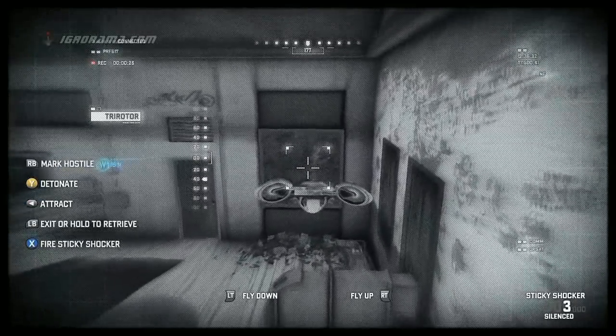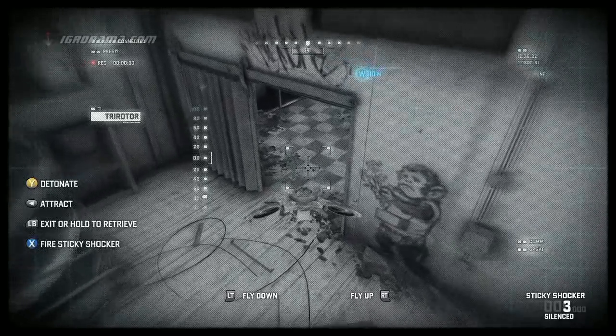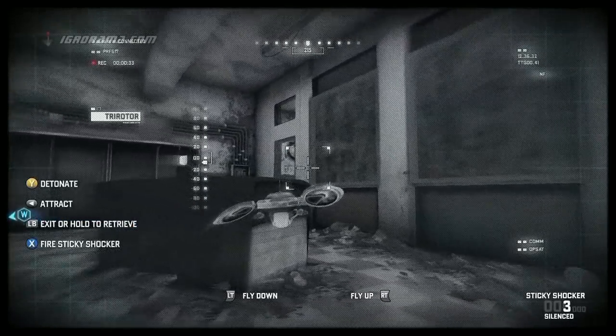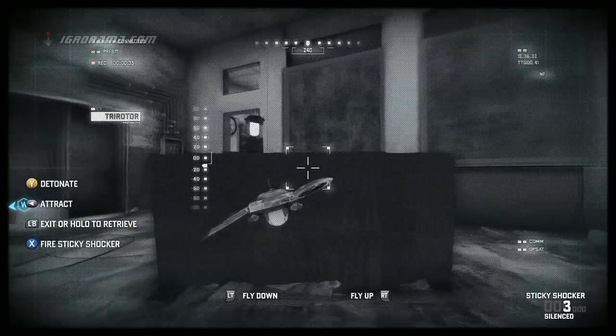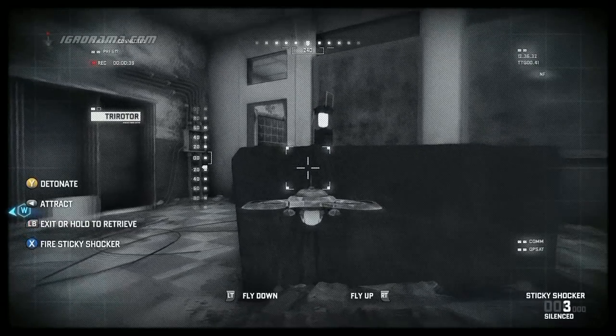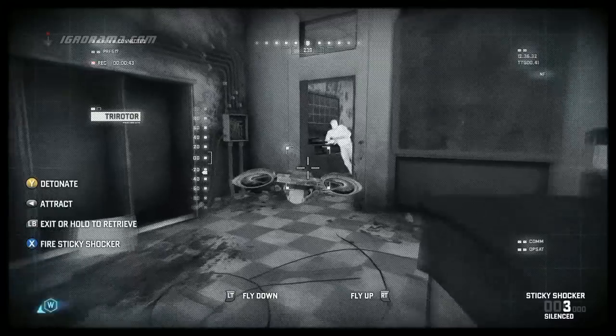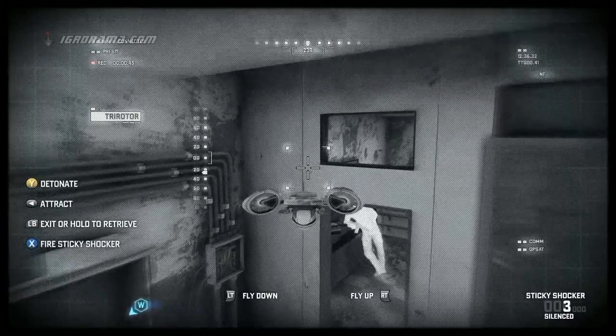The Tri-Rotor can also mark enemies that are out of line of sight, perform non-lethal takedowns, attract enemies, or detonate itself if things get messy. We have to be careful, though — the Tri-Rotor makes noise of its own and is visible to enemies, so if we get caught, all hell will break loose.